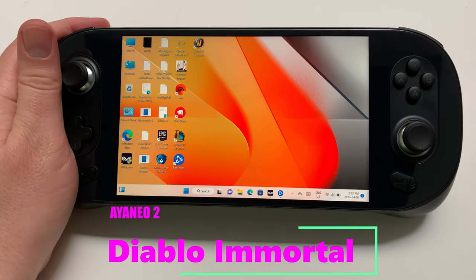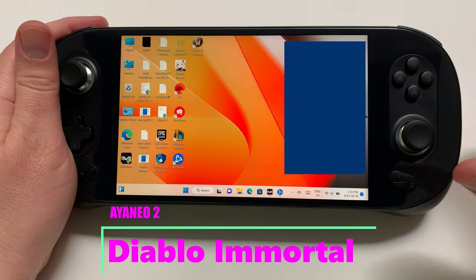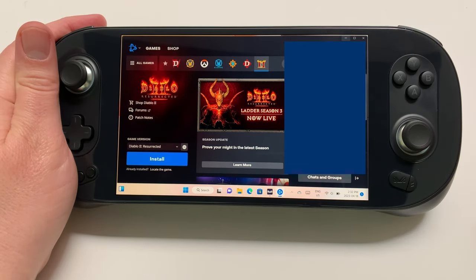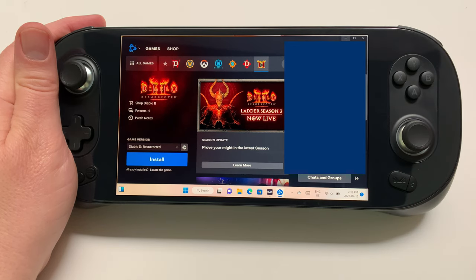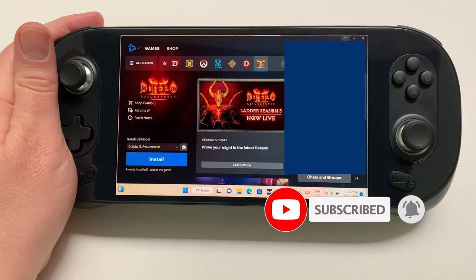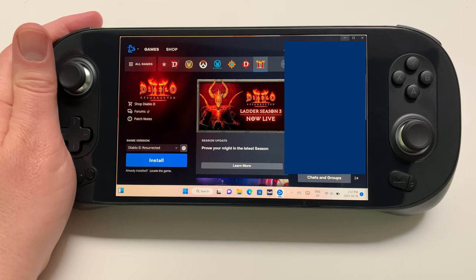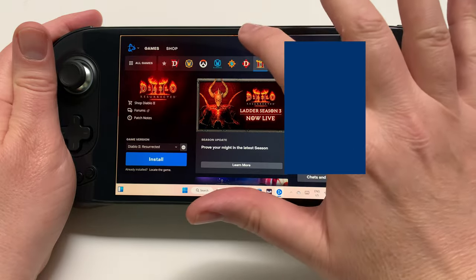Hey everybody, welcome to the channel. I am Pete and this is The Ever Canadian and we are playing the Aya Neo 2. I installed Battle.net on there because this is a Windows 11 PC, basically a handheld form. I just got this recently — go check out my unboxing video. I did some gameplay, some cloud gaming on it. Coming off the Steam Deck, I'm used to that closed ecosystem with a lot of stuff done for me, but this is a PC so I have to remember that. So let's play the first game.